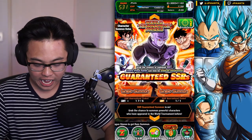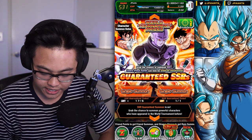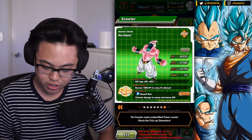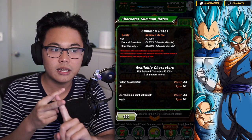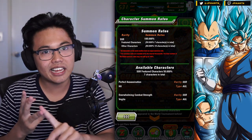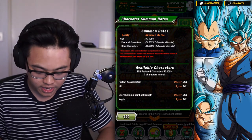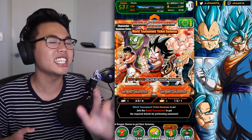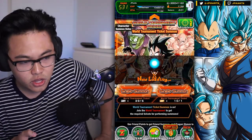For the GSSR, we do have the new AGL Hit in the banner, so I definitely want to get my hands on him. Other than that, there's nobody I really need - all of them can be used for dupes. In the unfeatured, there's the Beerus, the Bardock, Base Form Bardock, and the Int Trunks that I need also. So let's get into the DB Saga summons first, and then we can end off with at least some SSRs, just in case we get shafted.